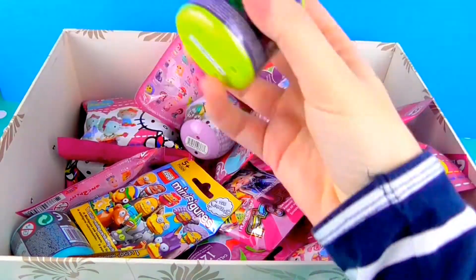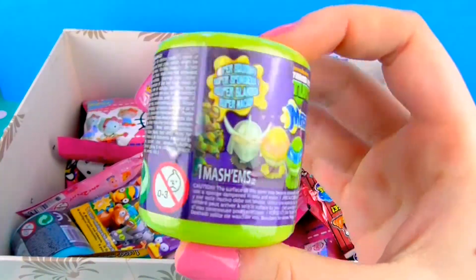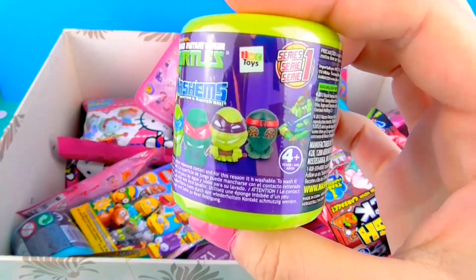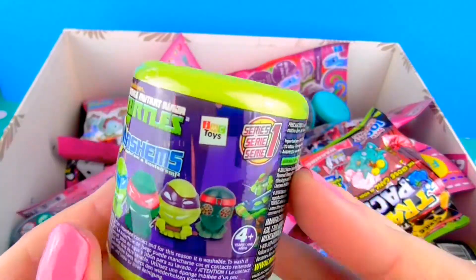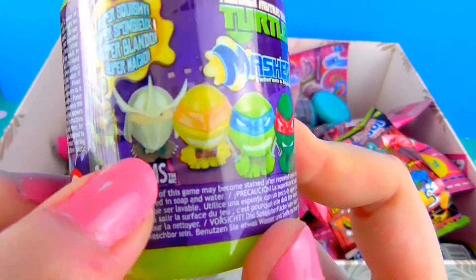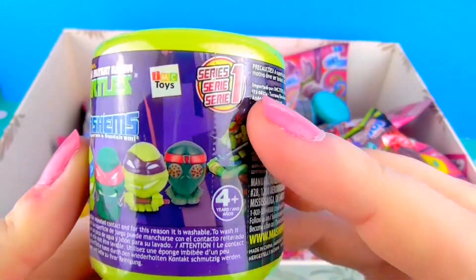I really want to do one of these turtle Mashems right here. These are the Teenage Mutant Ninja Turtle Mashems. Here are all the ones you can get on the front. I think out of this one I really want Shredder — he looks so awesome. And this is... I want Michelangelo!